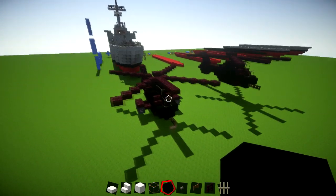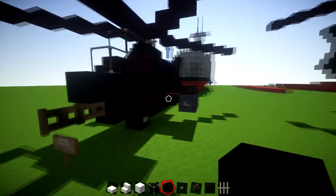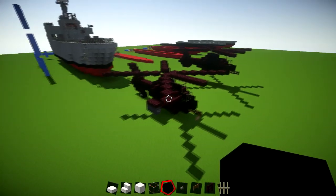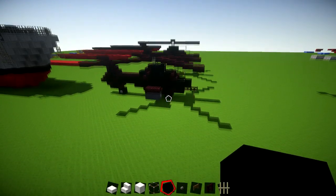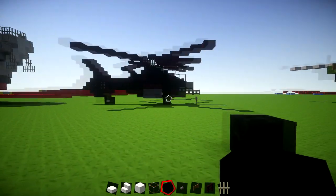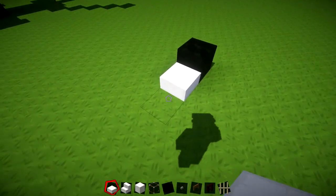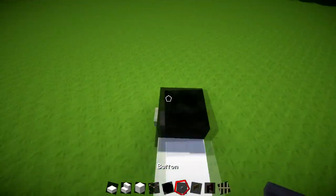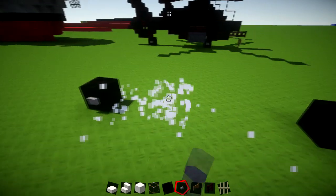I'm going to show you how to build the version with the wheels down — to make the flight version just take the wheels off. I still recommend placing the wheels even if building in the air. Place down a black piece of wool for the front wheel, then go back by 7 blocks for the rear wheel position. Put buttons on the outside of each wheel block and we'll move on to the next layer.